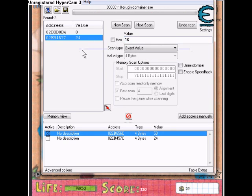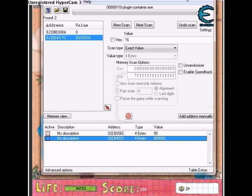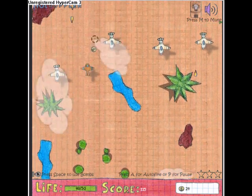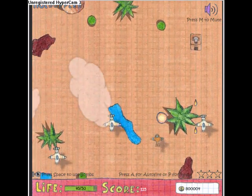You can change it to anything. So I'm going to change it to 800,000. Then exit out of that, pause — and there we have it. My money went straight to 800,000.